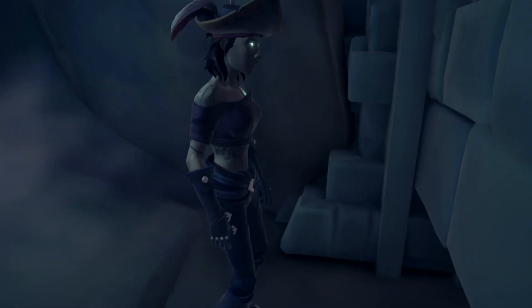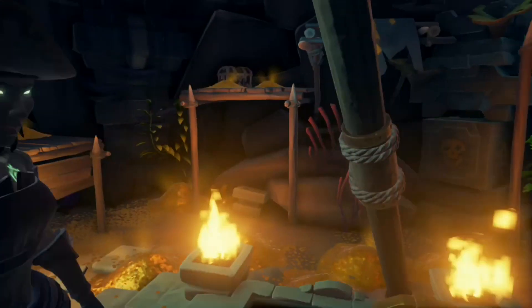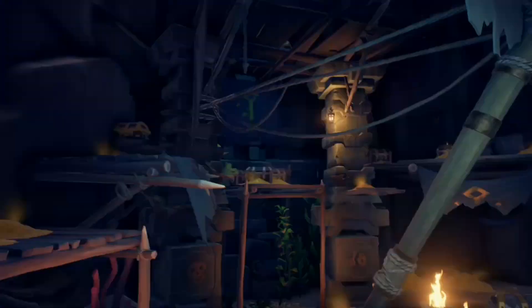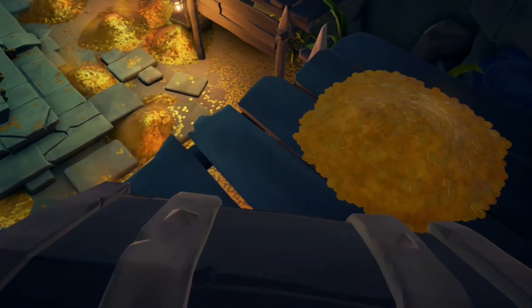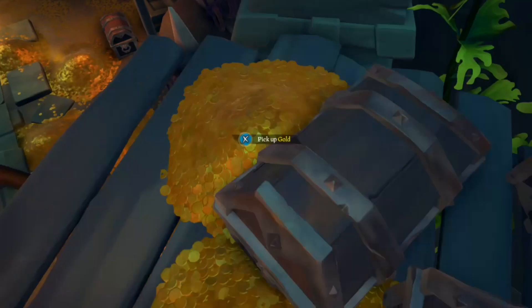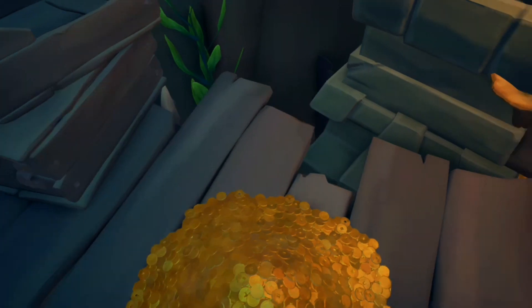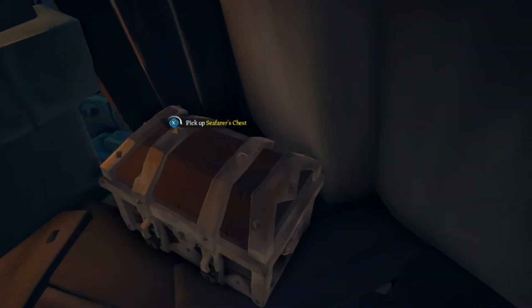Here we are in the vault and I immediately start looking for medallions. Because I don't see any on the bottom floor, while I climb up I drop some chests down on the way as it saves time later. These chests will generally be the less valuable ones, but there can still be captain's chests there. The more valuable ones will usually be higher up in the vault. I'm still not seeing any medallion, but I know I'll probably find one on the other side of the vault.